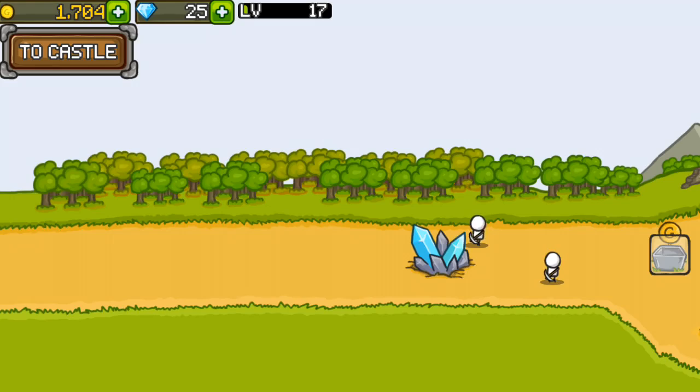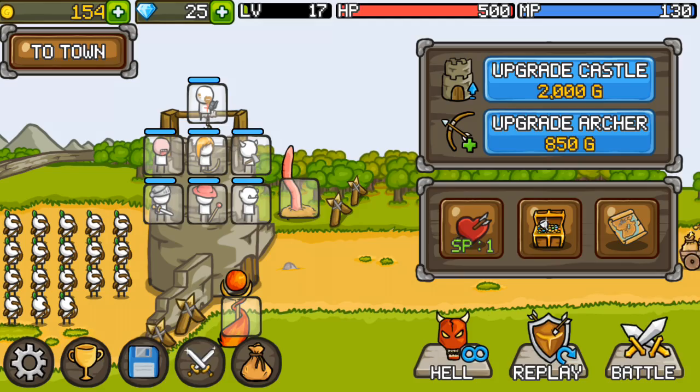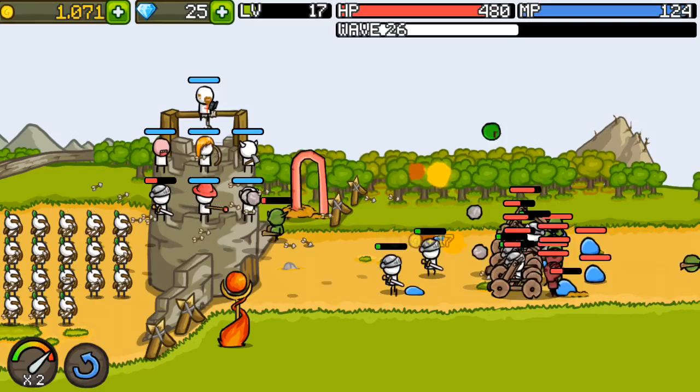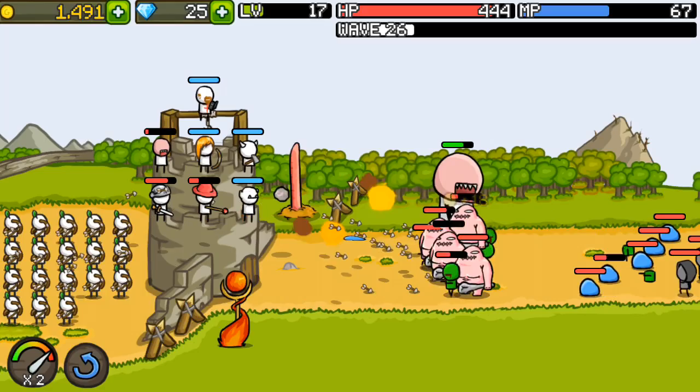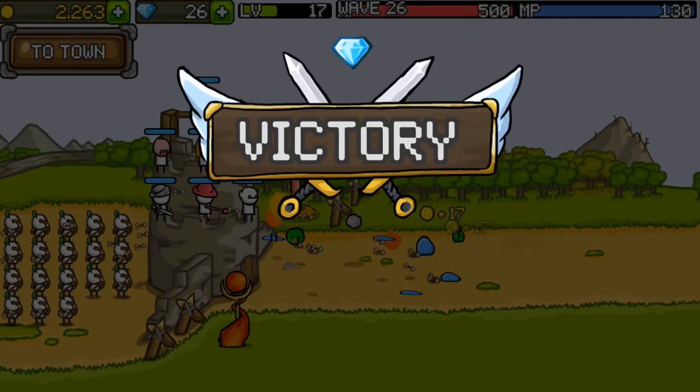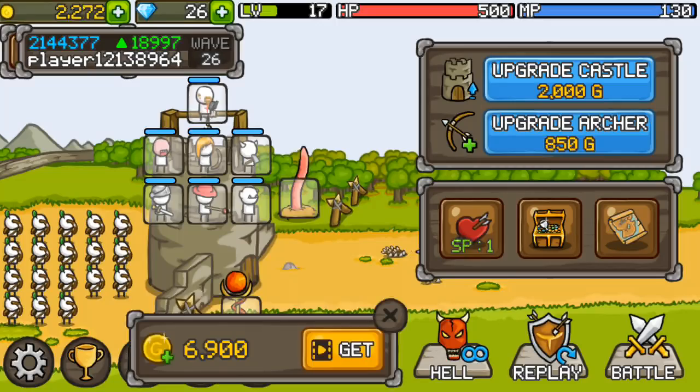Let's upgrade the archers again. Let's go to battle and see what we can do. Summon our normal units — we won't summon the giant yet, save him for a bit. Get our giant out there dealing with some of these. It seems a lot better to summon them later — don't summon all your units at once. Let's take that — and we could go to hell but let's not.